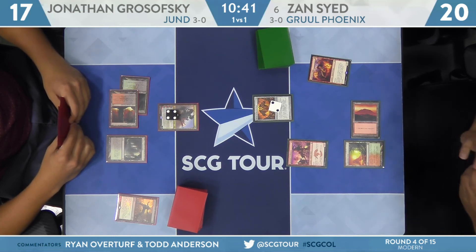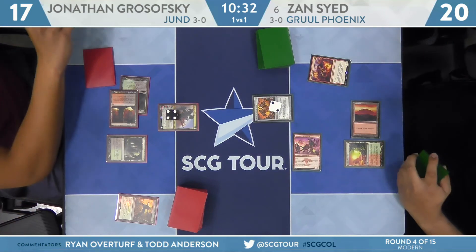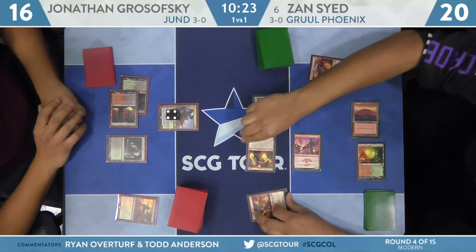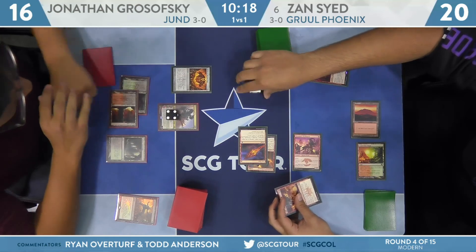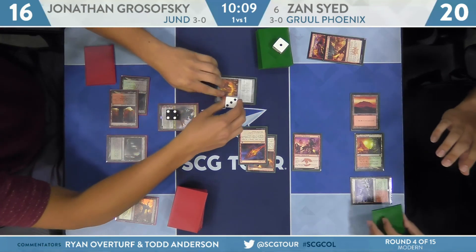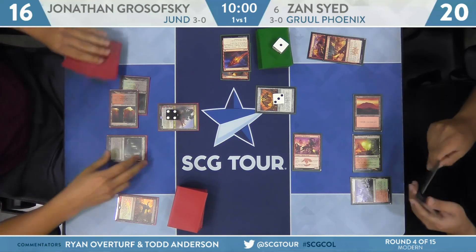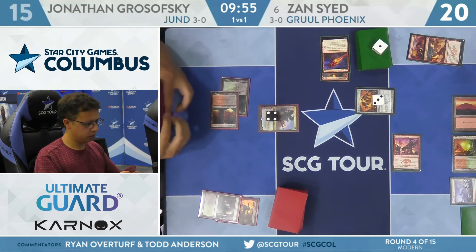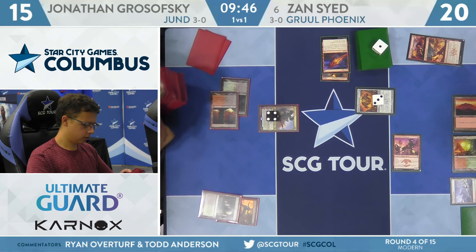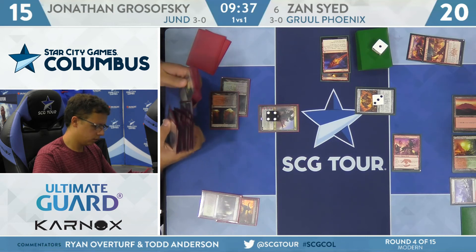Monastery Swiftspear — that puts a second counter on the Shrine. Zan looks like he has at least one, maybe two Arclight Phoenixes in hand. He's definitely looking for something like Faithless Looting. But what he did add was Light Up the Stage, so Swiftspear attacks — Grosofsky to 16. Light Up the Stage puts a third counter on Shrine of Burning Rage, finds Lava Dart and Seasoned Pyromancer. If he has a land from hand, he can actually dart during Grosofsky's turn and put an extra counter on Shrine. There is that land — Wooded Foothills — and he will pass turn. Grosofsky fetches to 15. The Shrine of Burning Rage is going to get up pretty high pretty fast and put a lot of pressure on Grosofsky. That's the reason it's in the sideboard — Zan's just playing normal Magic while it accumulates counters.